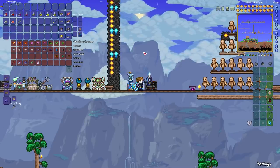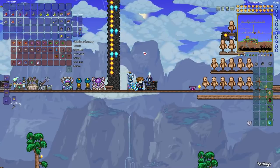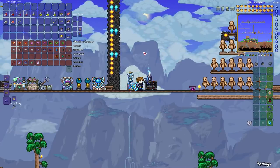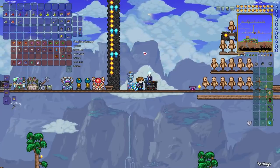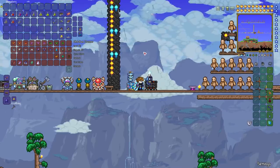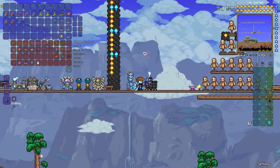In terms of bar counts for crafting: Cobalt and Mithril sets are 45 bars each. The Titanium set is 59 bars. Palladium, Orichalcum, Chlorophyte, Adamantite, and Hallowed sets are all 54 bars of their respective ore.